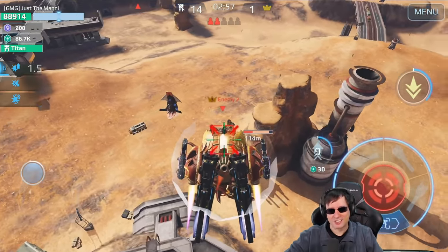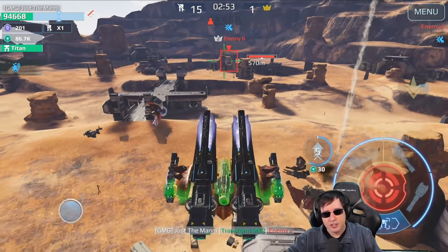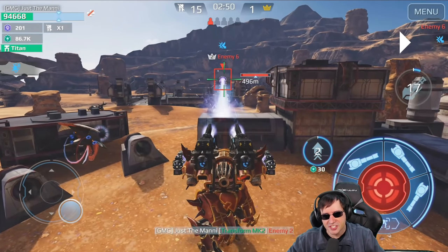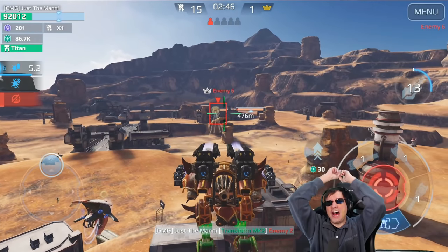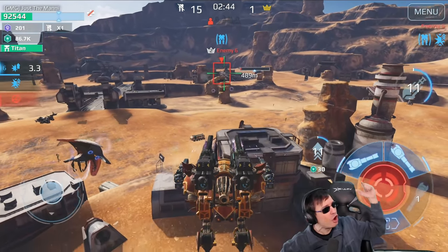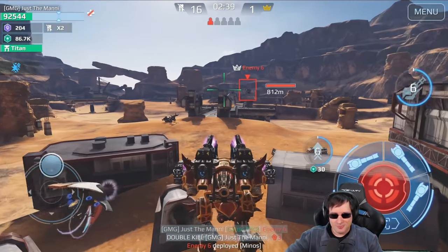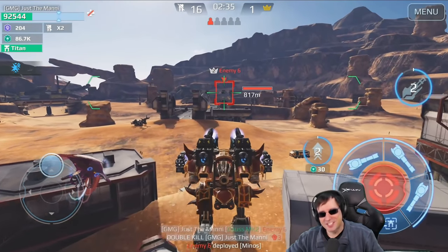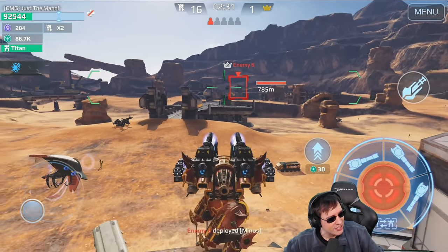Woo! Yeah! It works! Boom! Right above his shield and then landing in cover. He's falling for it — he's coming. And then when his resistance ends... Boom! And while falling... Boom! Woo! This is it, man. This is Manny Gaming playing unfair as hell.